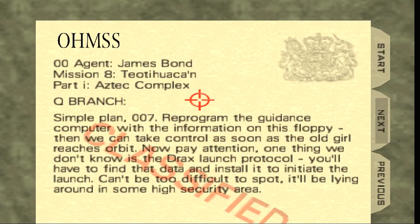Then we can take control as soon as the old girl reaches orbit. Now pay attention — one thing you don't know is the Drex launch protocol. You have to find that data and install it to initiate the launch. Can't be too difficult to spot. I'll show you where.